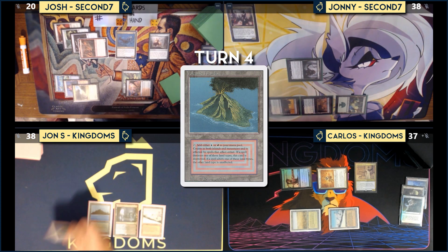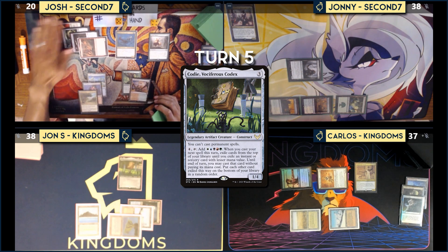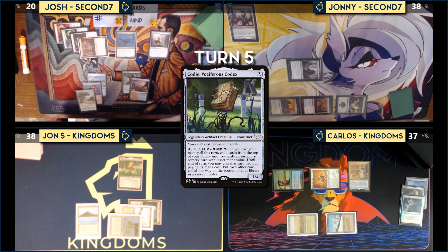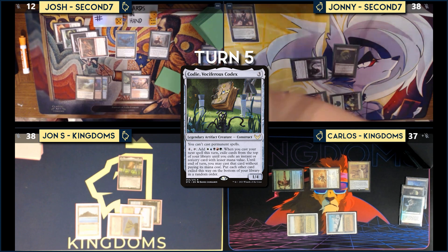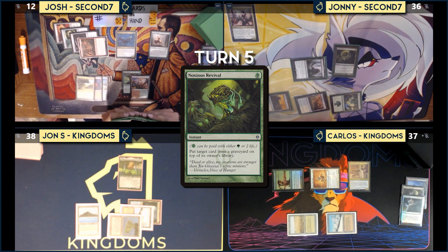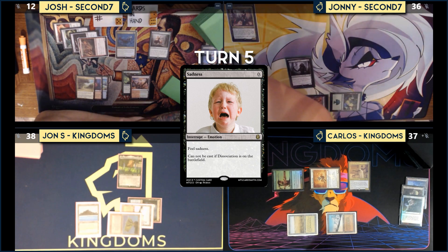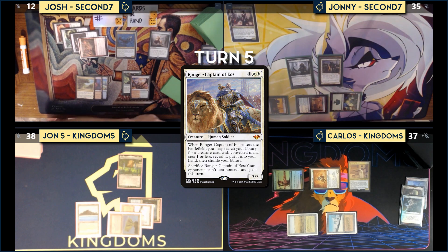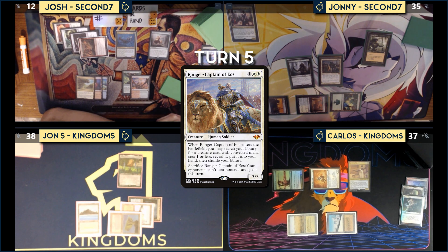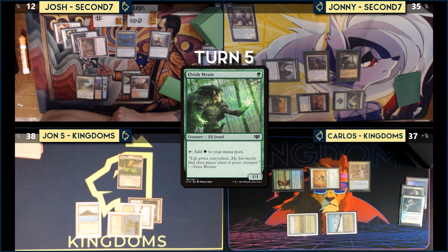Josh plays Noxious Revival on end step targeting Smothering Tithe. No one has a response. Johnny draws, takes one from Brushland, casts Ranger Captain of Eos, reveals and fetches Elvish Mystic to hand. He taps Marwyn to cast Elvish Mystic, putting a counter on Marwyn. Carlos draws and asks Johnny if he'd take two damage to keep his artifacts tapped — Johnny agrees. Carlos attempts Assassin's Trophy on Cody. John S. pitches Triton Tactics for Force of Will.